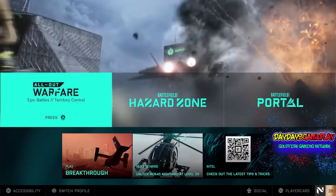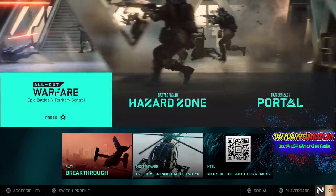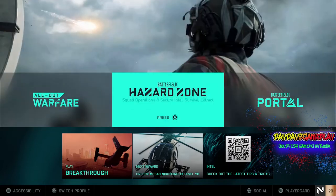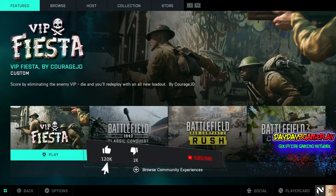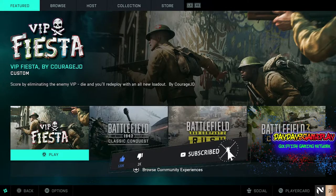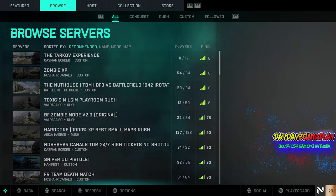So when you first load up into the game, you're going to see your main menu: All Out Warfare, Epic Battles, Territory Control, Battlefield Hazard Zone, and then Battlefield Portal. We're going to slide over to Battlefield Portal. You have these game modes you can play — it takes you back, you know. But what you're going to do is scroll down to Browse Community Experience, and this is how you access the servers.